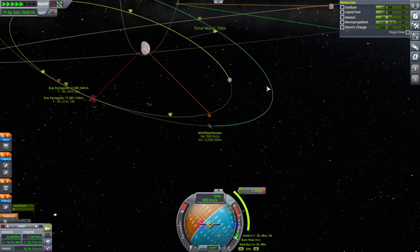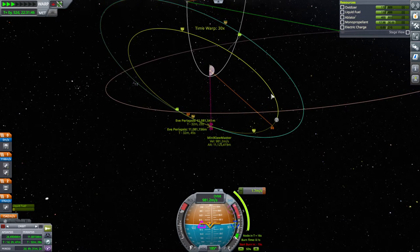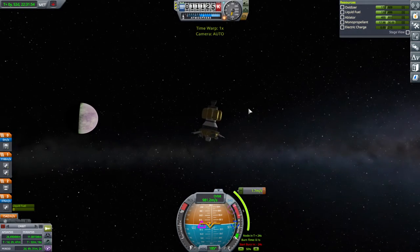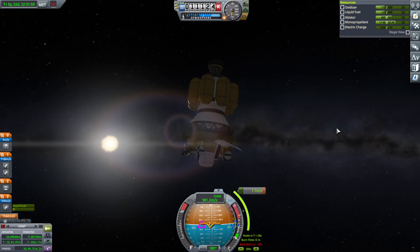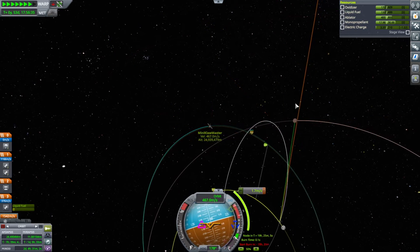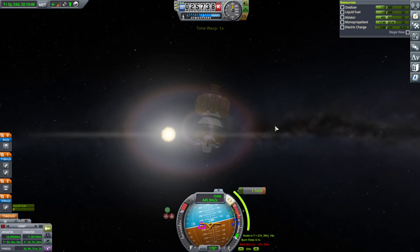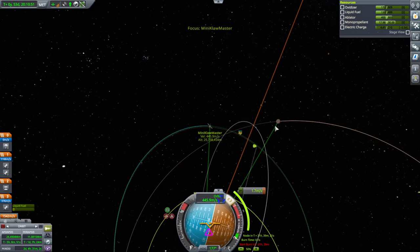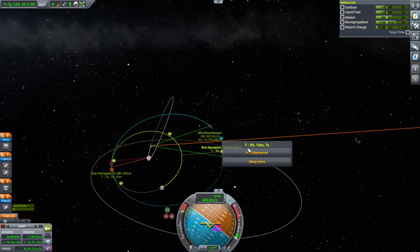We lost electric charge — that was quick. We missed our maneuver because of it. Looks like we rotated in a bad way. Eventually we'll rotate in a better way, but that's a shame. We've got some charge back — enough to get our rotation hopefully a little more favorable. But now we're going to have to wait longer. Let's see if maybe at apoapsis we can do something about that.